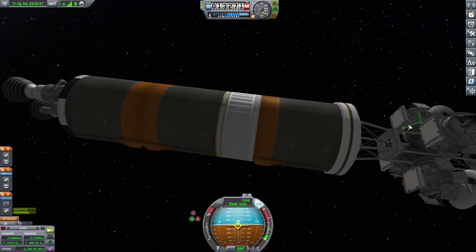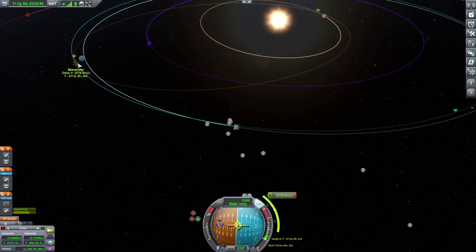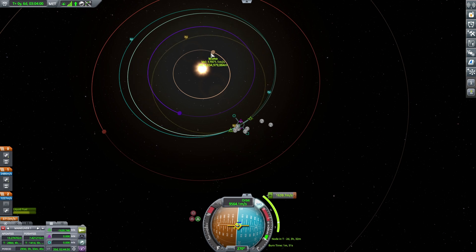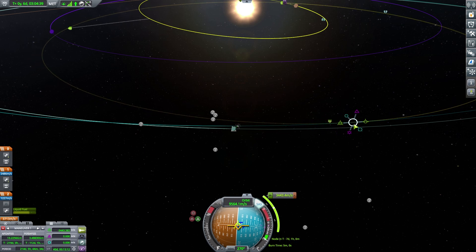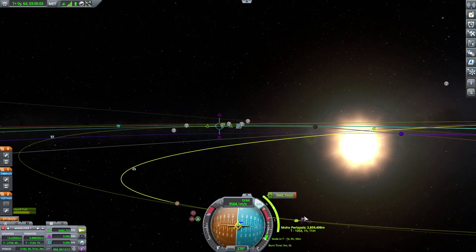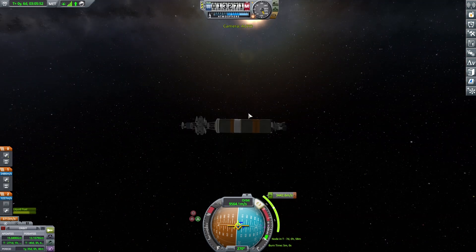Here's our satellite configuration. We're going to go ahead and transfer some science gathering technology out here as we circle the sun, and we will create an intercept to Moho. It put Moho behind us, which is a little frustrating. I would have thought we'd be able to get something a little bit easier at this point, but working with a maneuver node can take a while because every little fine detail is going to affect the vehicle in a major way.